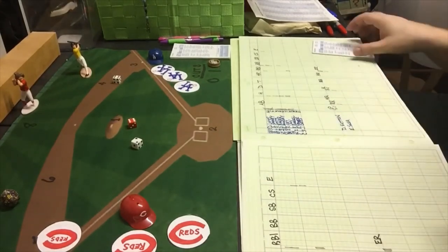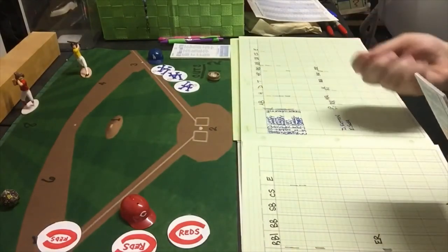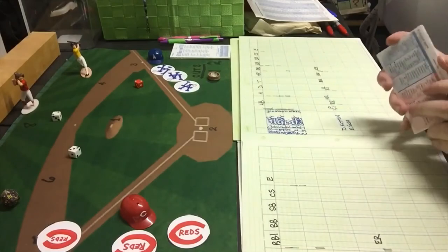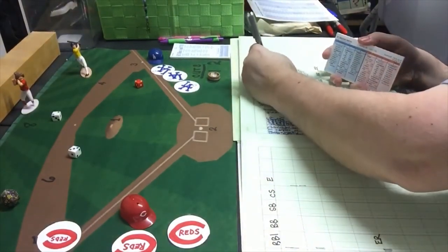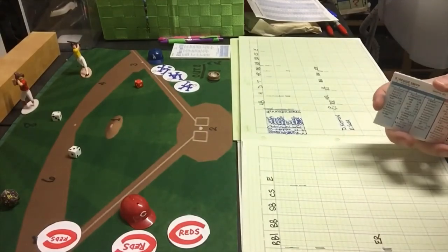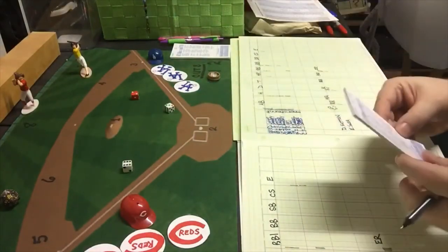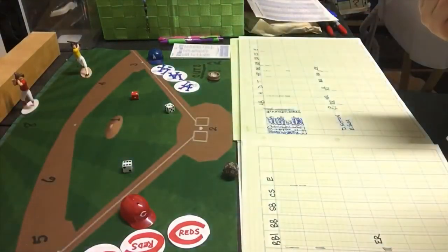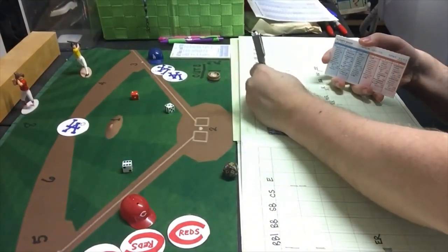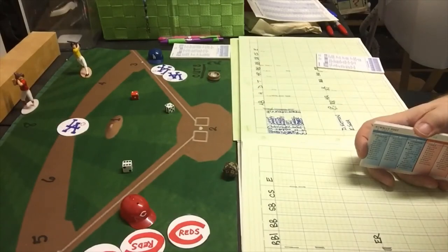We go to the bottom of the ninth with the Dodgers needing one run to tie, two to win. Reggie Smith is the first batter. The Reds stick with Blackwell. Smith gets a 2-5 — a home run! He ties the game on the first swing! It is now 4-all. Dusty Baker gets a 2-9 — it turns out to be a double. That's going to be it for Blackwell — he also goes eight innings.